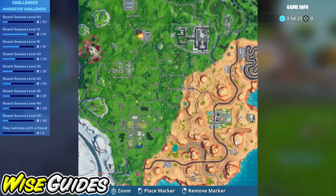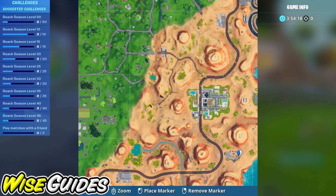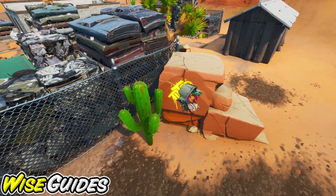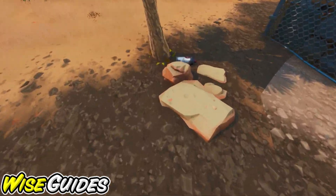The second spray can is going to be located at this junkyard just south of Paradise Palms, and the can is just going to be sitting by this tree.